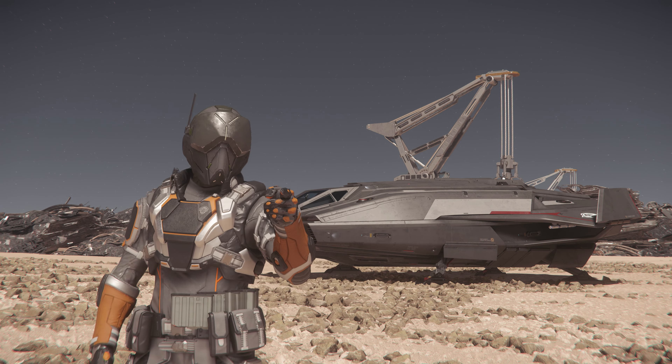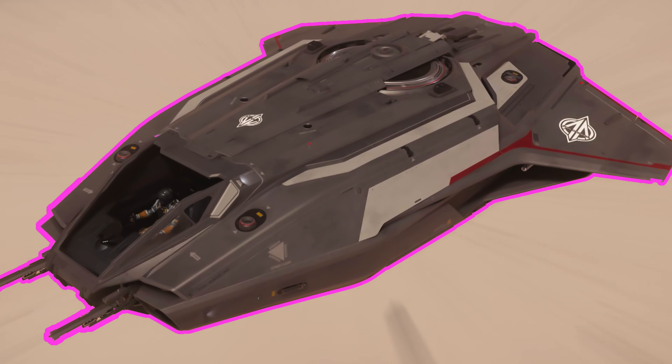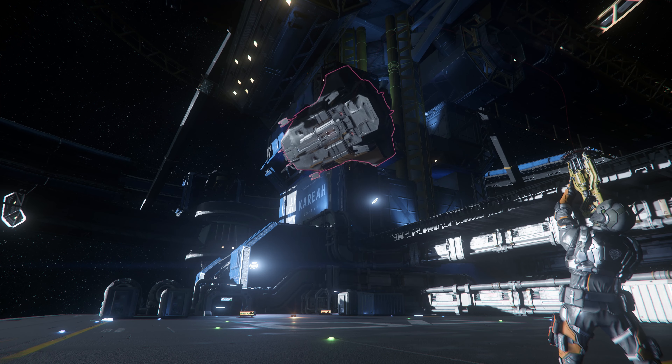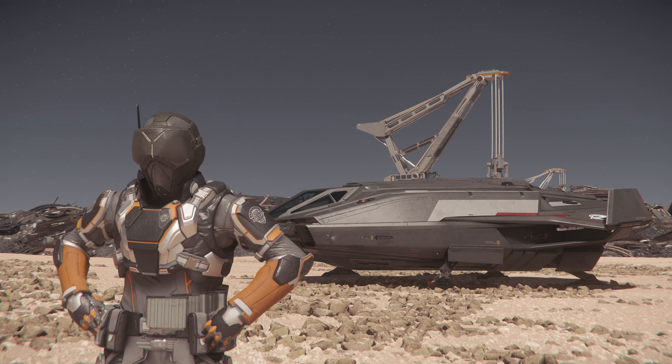Do you need yourself a shuttlecraft? Then look no farther than the CA Pisces! Now you may think this is just a throwaway ship designed from a doorstopper, but this is one of the best all-purpose ships in the verse.